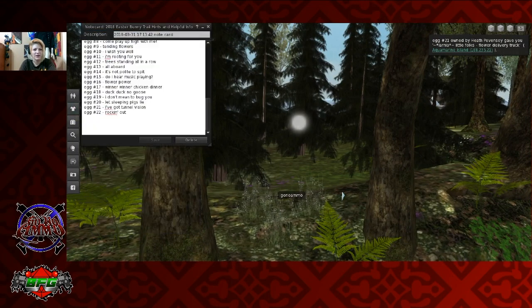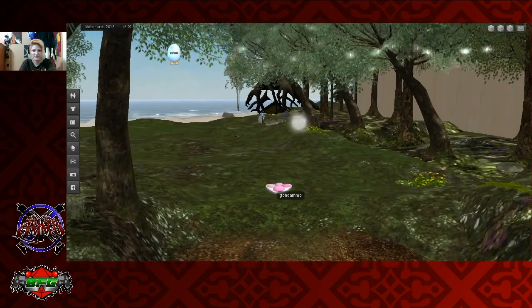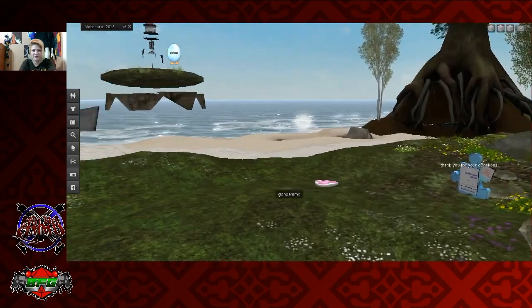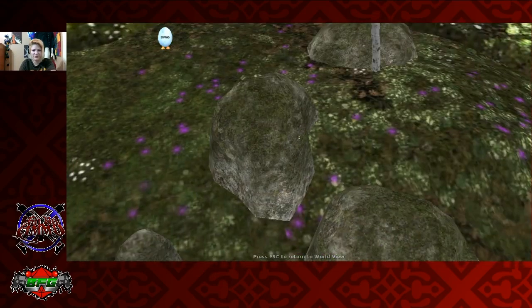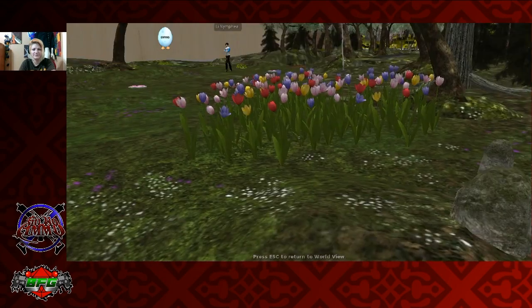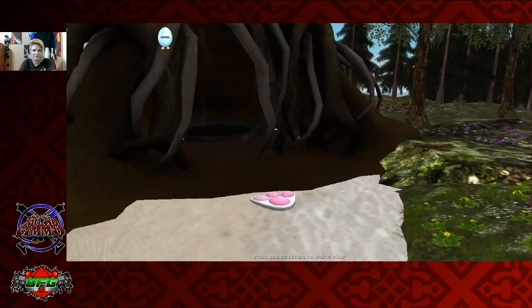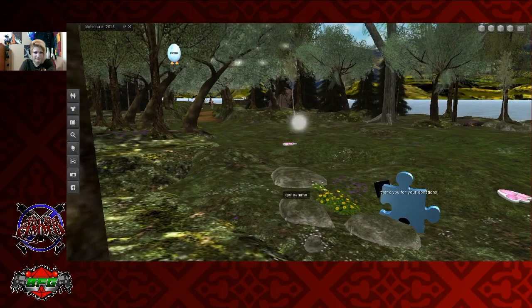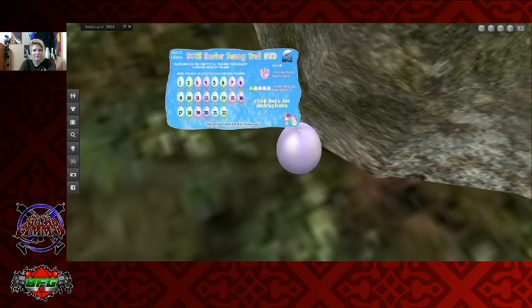Last one — Rockin' Out. It would probably be next to rocks. I'm gonna go with that's literal — somewhere next to rocks. Which set of rocks we don't know, we're gonna find out. We can see it underneath this tree, actually. That's the horde — it's definitely not in the horde. It gave it to me. Pretty sure that means it gave it to me.